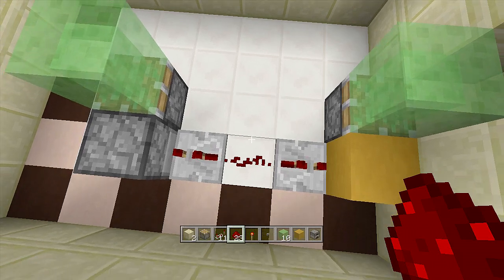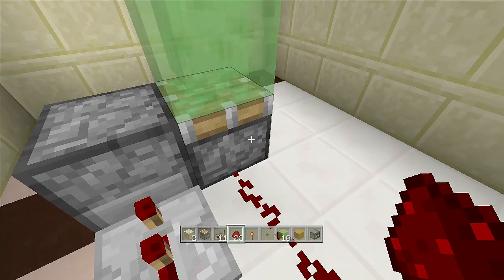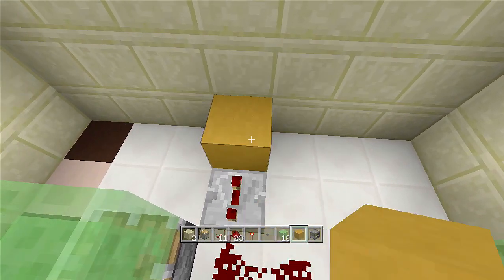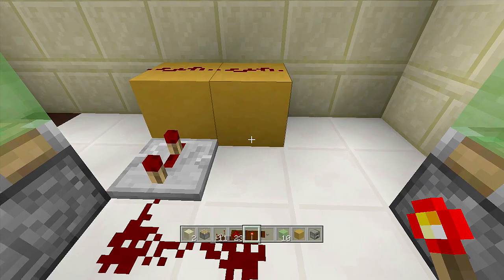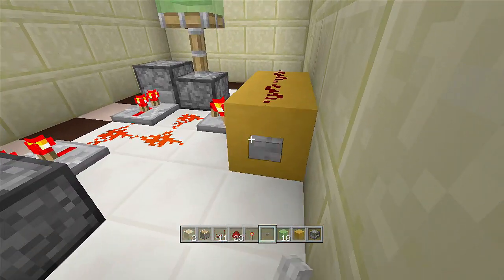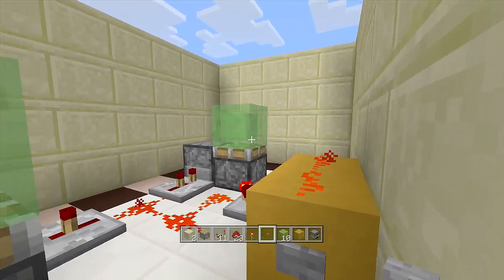Come out two more pieces of redstone going towards the sticky piston, then place a repeater on three ticks going into the redstone closest to the sticky piston. Place a block behind the repeater and a block next to it, place two pieces of redstone dust, then place a redstone torch here. This makes the sticky pistons extend out — when power is sent they should retract then extend really fast. Click the button — boom — retract and extend, just as fast. That's what we want.